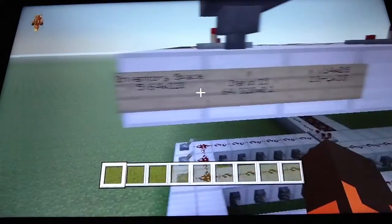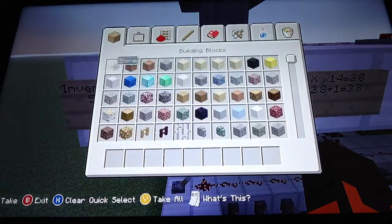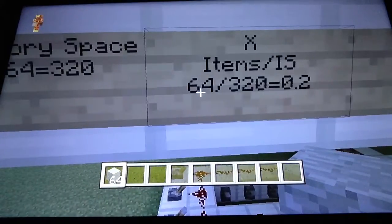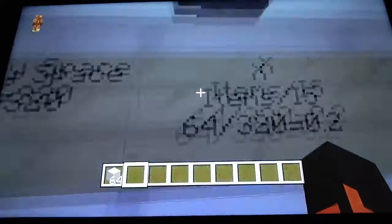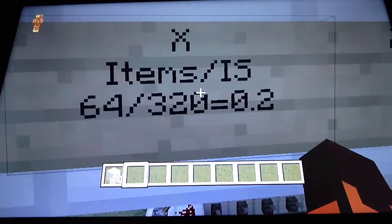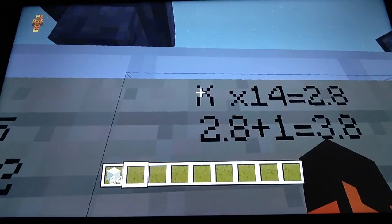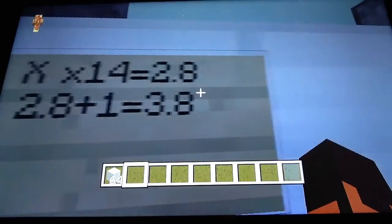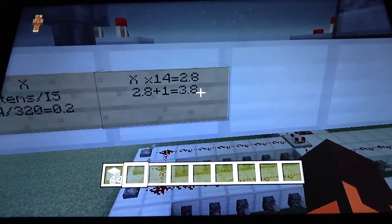So once you've worked out the inventory space, you need to divide the number of items you're going to put in by the inventory space. For example, if I put 64 items into a Hopper with an inventory space of 320, that's 64 divided by 320, which gives 0.2. This answer is now called X. So X, which is 0.2, times 14 gives 2.8, and 2.8 plus 1 is 3.8. Because we don't get 3.8 of a signal in Minecraft, we always round the decimal down — so this will have a 3 block signal strength.